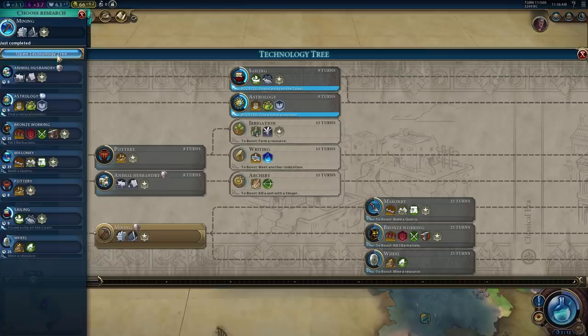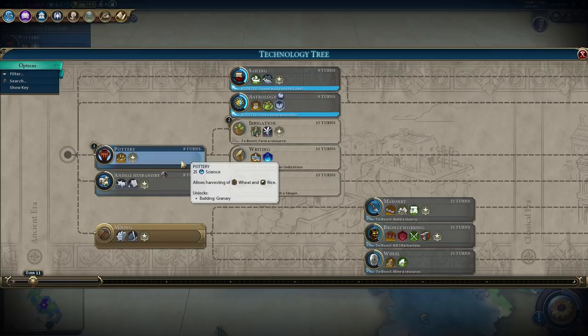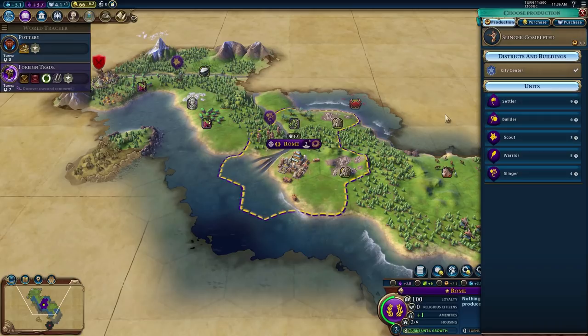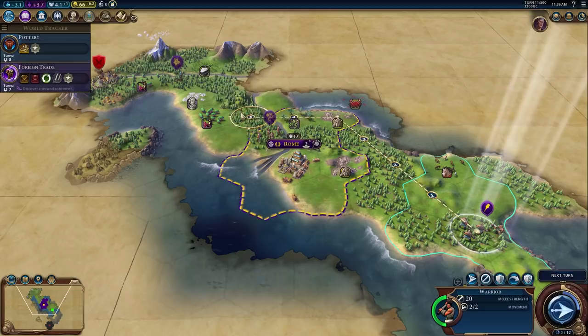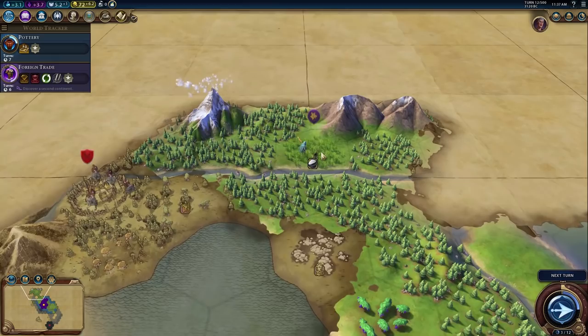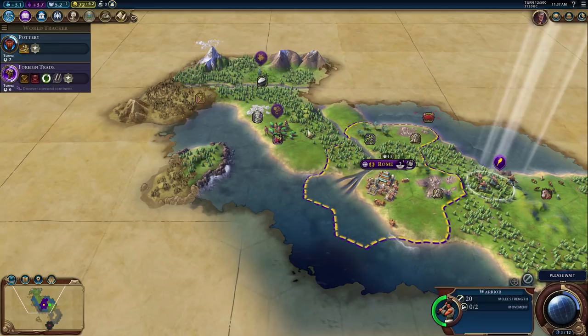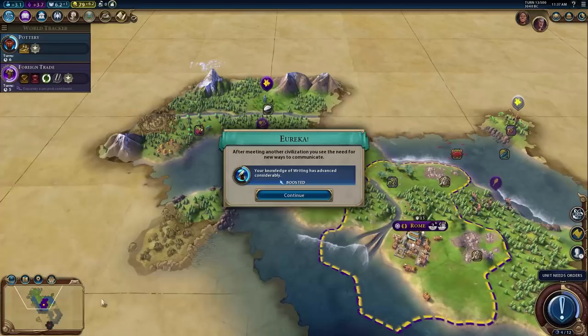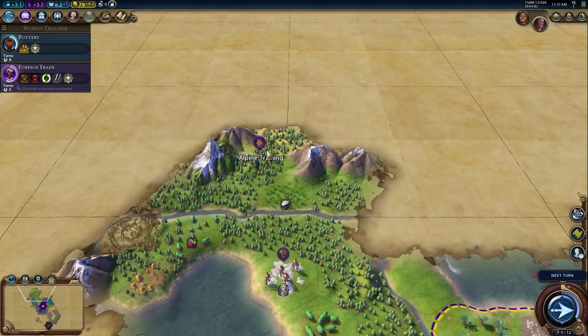We could go for writing — let's grab Pottery and start moving north. We can't purchase anyone yet. Do we want an early settler or another warrior? We should probably grab the builder first for good production. The slinger and warrior are more than enough to take out the spearman. We want to come around this way. We meet Alexander — cool. He wants to sample our hospitality, hopefully he won't murder us. We pick up Alpine Training.